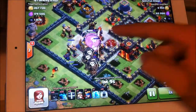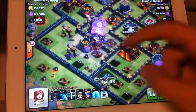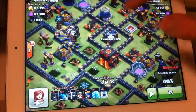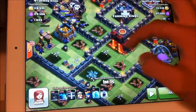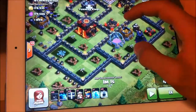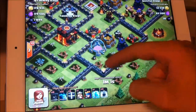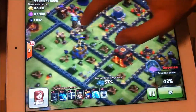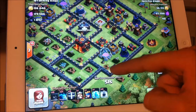Basically what I do is send all my balloons — I want to get that inferno. Because if I send my heroes now, they would focus on that gold storage and then go towards that side, and they would totally ignore the town hall, since the gold storage is closer than the town hall. I know that if I send my queen right now here, she would go towards that elixir storage.